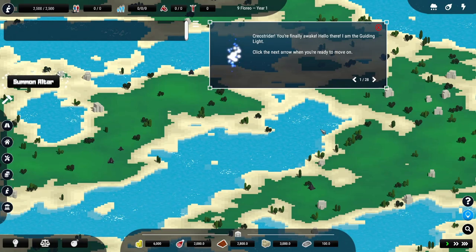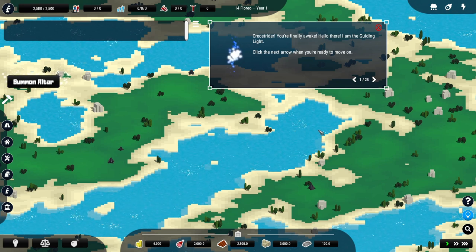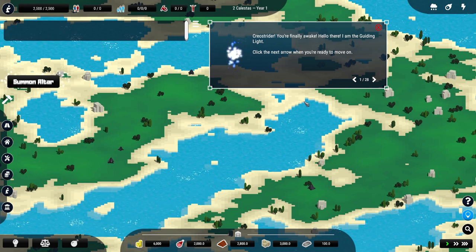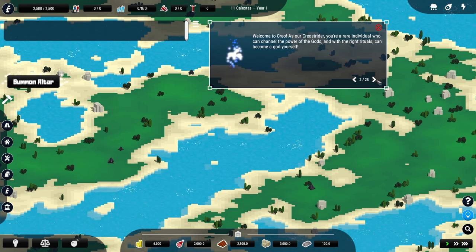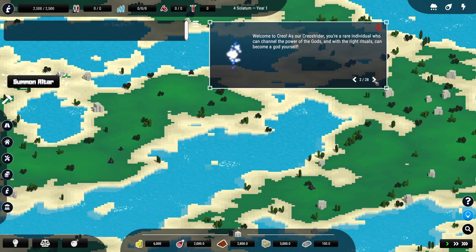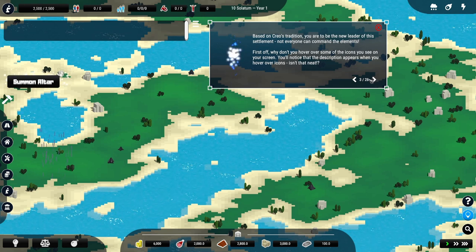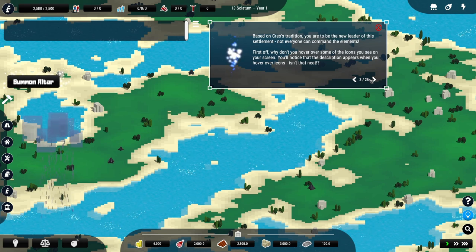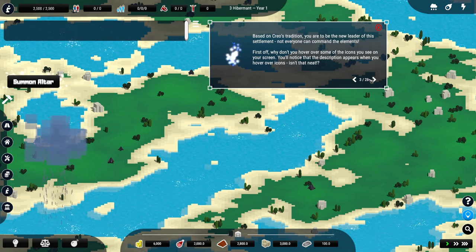You'll find me awake. Hello there, I'm the Guiding Light. Click the next arrow when you're ready to move on. I do apologise about my reading sometimes - I do have a light shining on my screen. Welcome to Creo. As our Creo Strider, you are a rare individual who can channel the power of the gods, and with the right rituals you can become a god yourself. In some Creo tradition, you are to be the new leader of this settlement. Not everyone can command the elements.